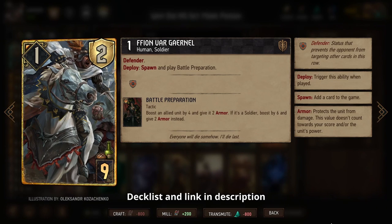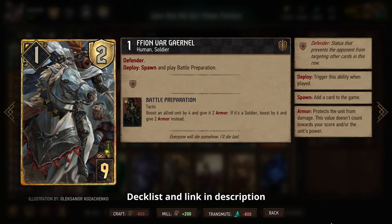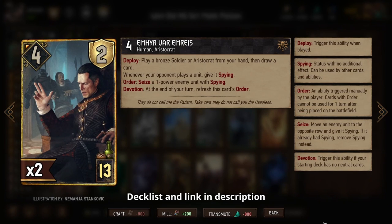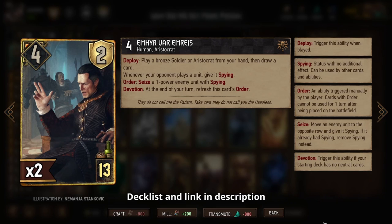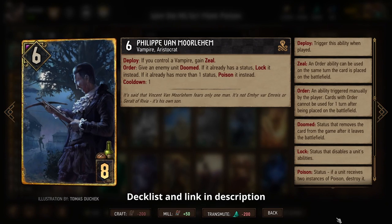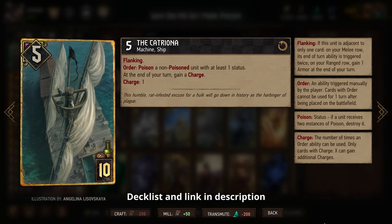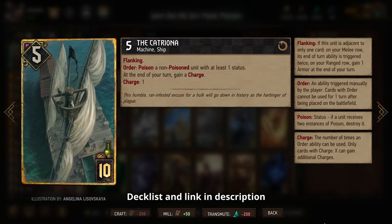That means we'll have ridiculous firepower remaining in round three. We'll want to play our Defender to protect some of our important cards, then drop Masquerade Ball for tons of statuses and a Thirsty Dame to get boosted from all those statuses. Emir gives us even more statuses, a way to trigger Masquerade Ball, and a way to get another card on the board. Then we combine Philippe — another aristocrat who gives tons of statuses — with the new Catriona, which gives a ridiculous amount of poison, though it can only apply the first poison, never the second poison to remove a card. That's why having other sources of poison like Philippe and Masquerade Ball to combine with Catriona is so important.